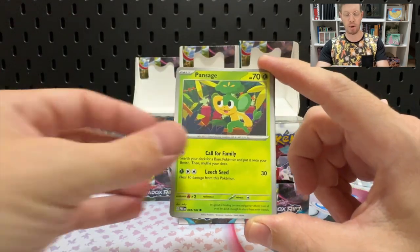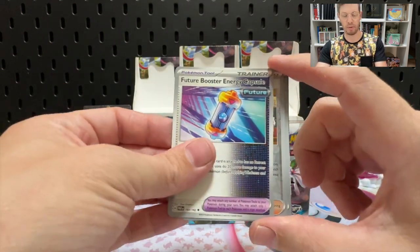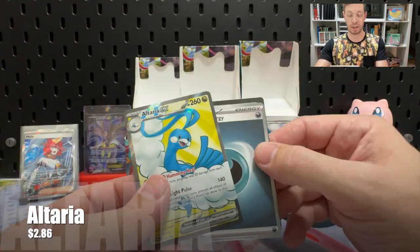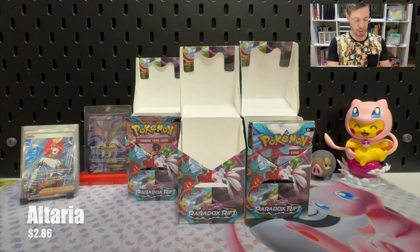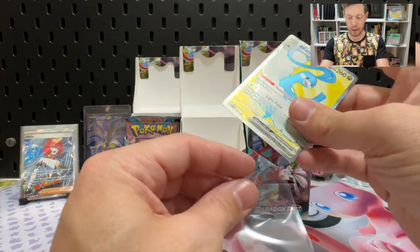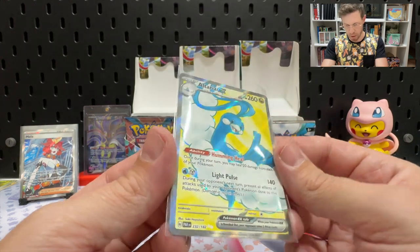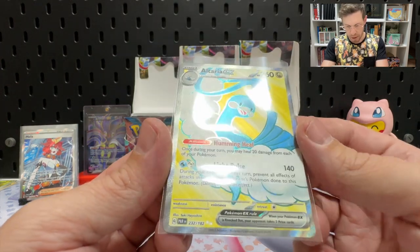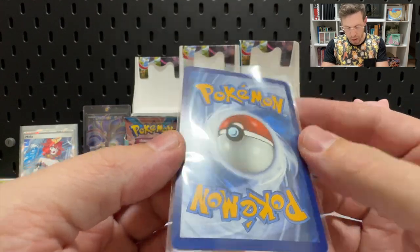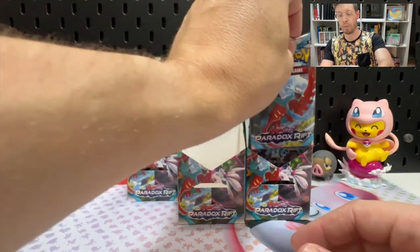Bundle three pack one: Phoebus, Aipom, Pansage, Mantyke, Iron Bundle, Gliscor, Future Booster Energy, Reverse Larry, Reverse Luxurious Cape, and an Altaria EX Full Art. There's another chase card knocked off the list. That is honestly a beautiful card — the colours really pop, the centering is perfect, no edging on the white, the cuts are clean. That's a PSA 10 if you don't mind me saying.